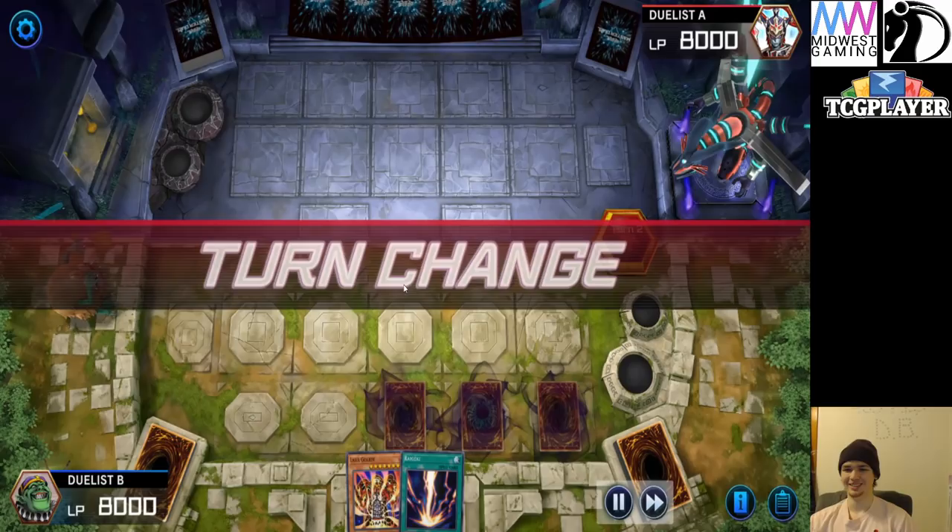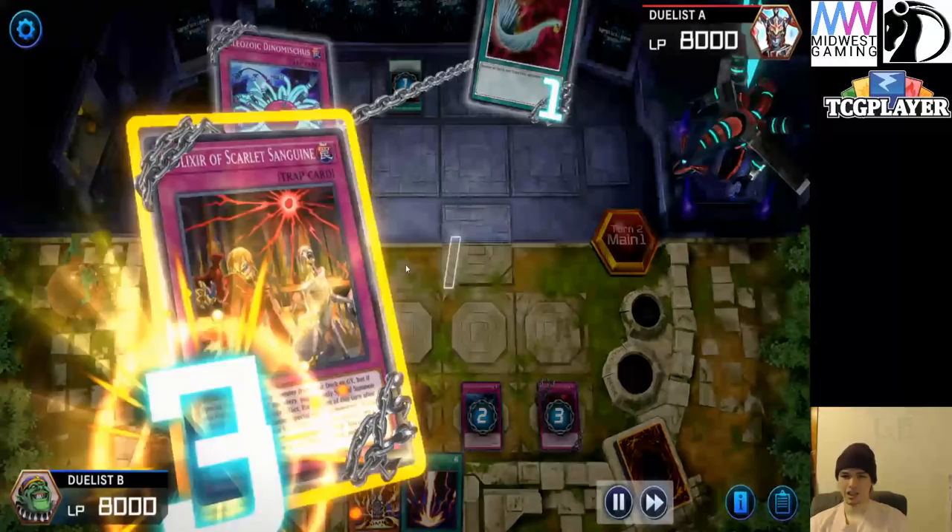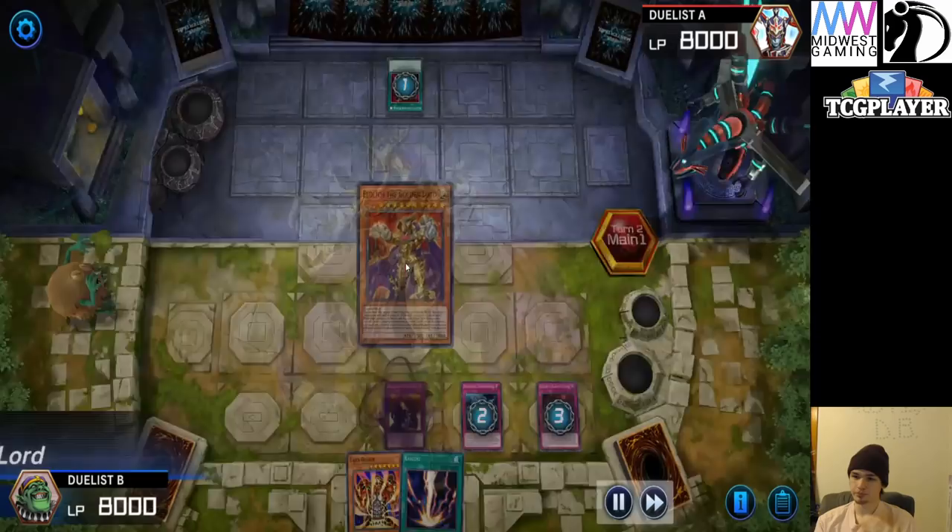They're going to set cards and pass, then they draw. They do have a Floodgate plus engine. Oh my gosh, they Harpy's Feather Duster game one. They chain Dynomiscus on that to negate it, destroy it, and then banish it. Chain Scarlet — watch this — they're about to, mine is about to be blown.